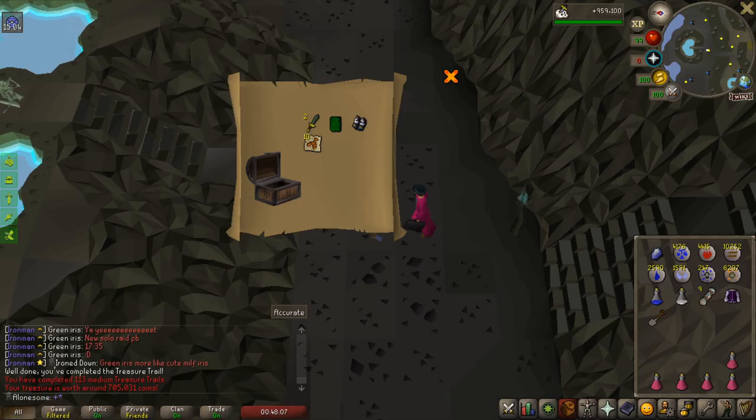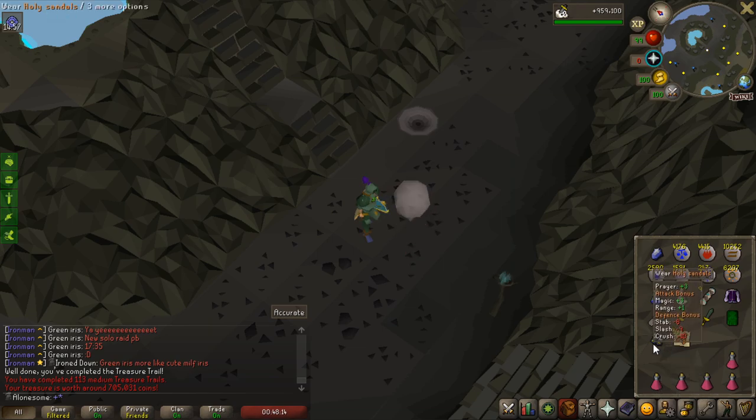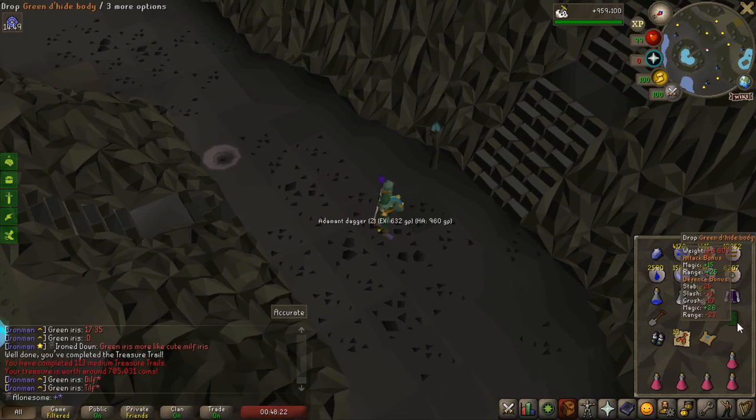Actually perfect. The ranger boots would have been really nice, but the holy sandals are really good as well because they give a 3+ prayer bonus. And if I get the drake's tooth, I think it's called, they give a 5+ if you turn them into the devout boots. So that's not bad at all.